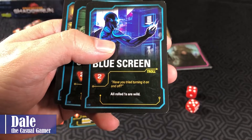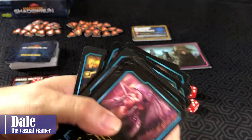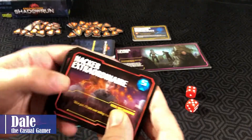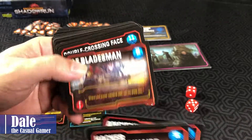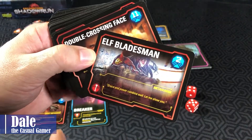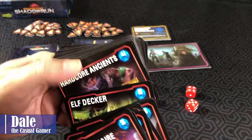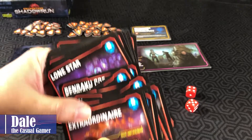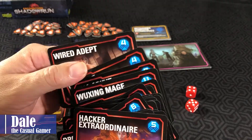There are a lot of different characters that can help you with different special abilities, such as all ones rolled are wild, all twos rolled are wild, or all rolled ones are wild magic and may re-roll one die. The same thing with the encounters — some are going to be fairly simple, some will have special abilities. Most of these are going to range anywhere from one to maybe 12.